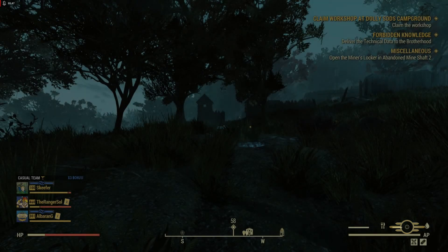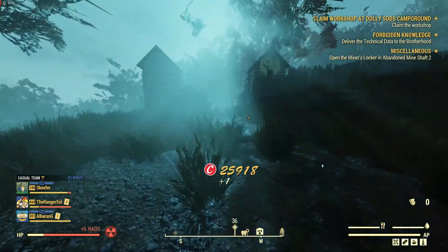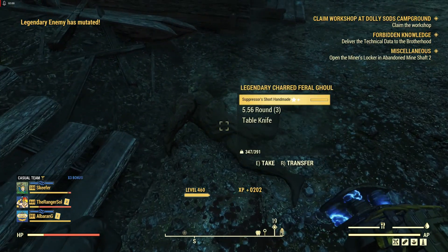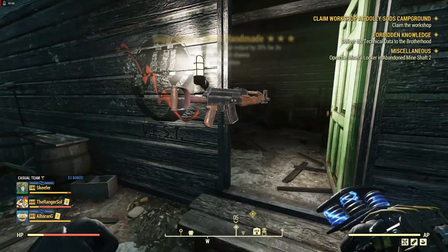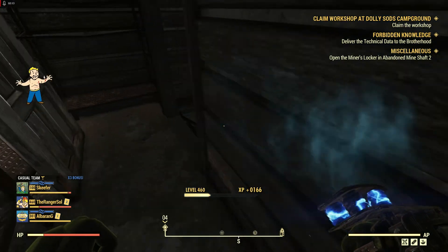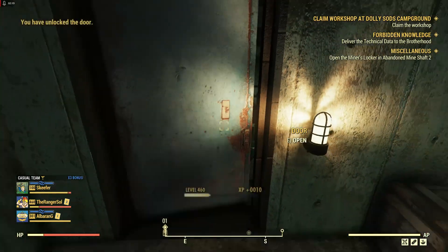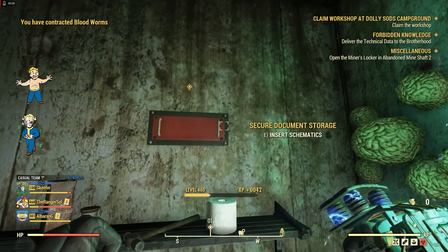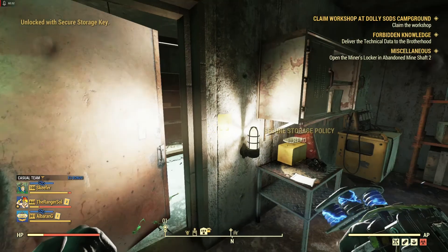Fort Venture is a Brotherhood camp that is now abandoned, but there is a lockbox here. If we go into the basement, you'll be able to turn it in to the Secure Documents storage, and when you do, it will open this door.